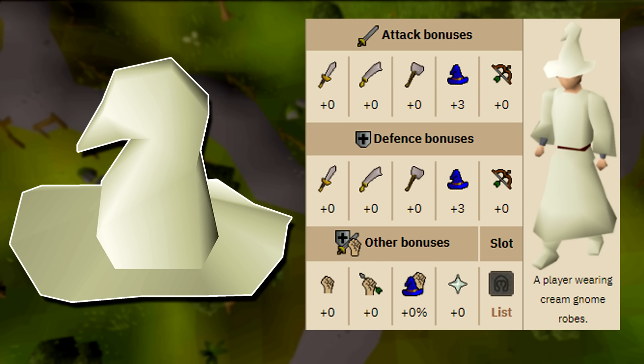Some of these might be quest items, diary rewards, or just lesser known alternative items that you can use in certain circumstances. I'm going to be having a look at 15 lesser known items that actually give pretty good stat bonuses. Anyway guys, hope you enjoy and let's get started.